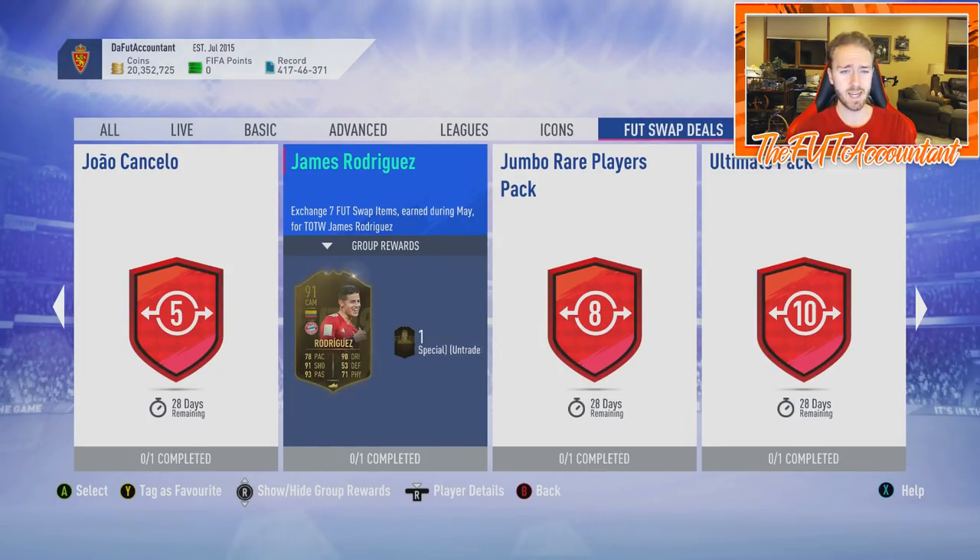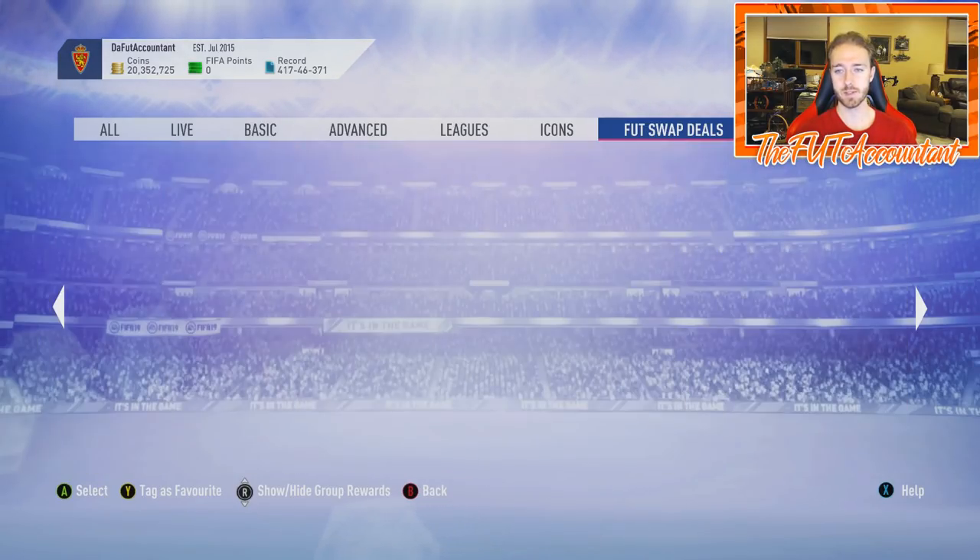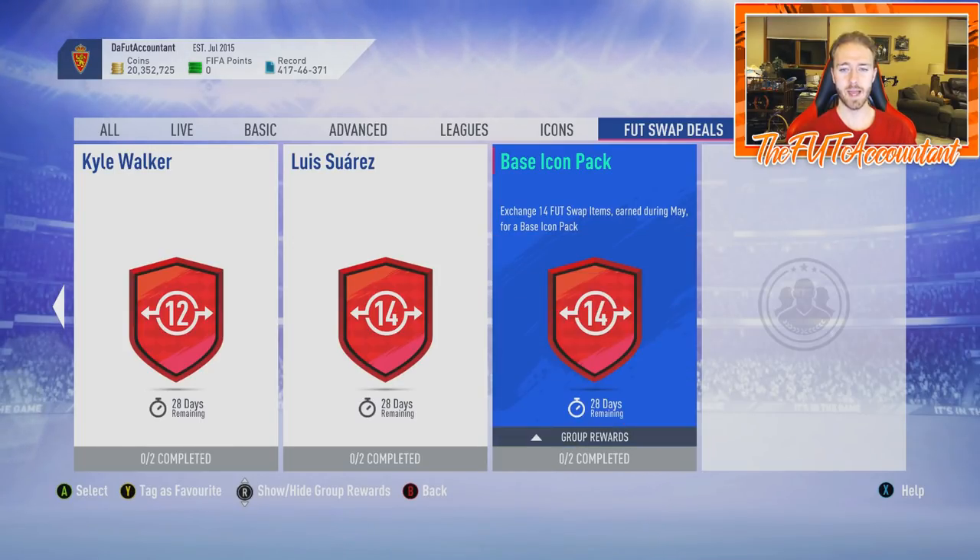Last month we had maybe two promotions — Team Knockout Stage and Fut Birthday — so people could easily set their eyes on the base icon pack, and it was the first one so there was a lot of hype. People got it, did their icon SBC. Now it's back in here, but I think a lot fewer people will end up getting the base icon pack this month.